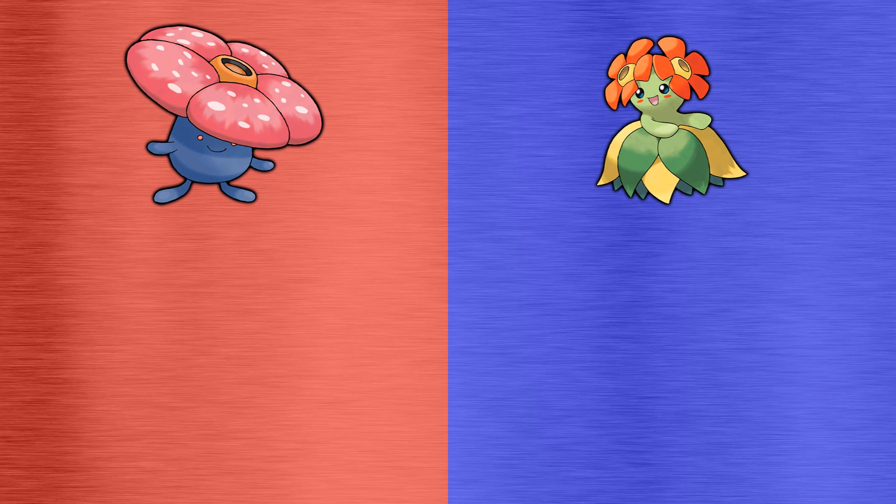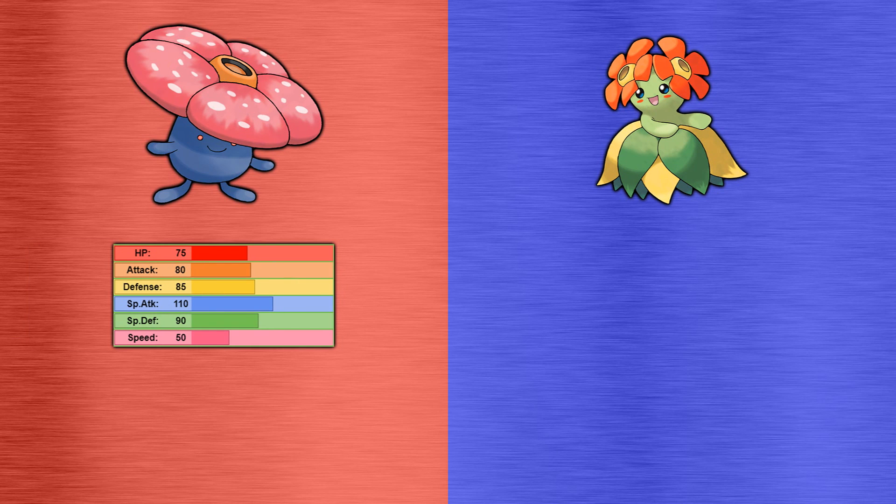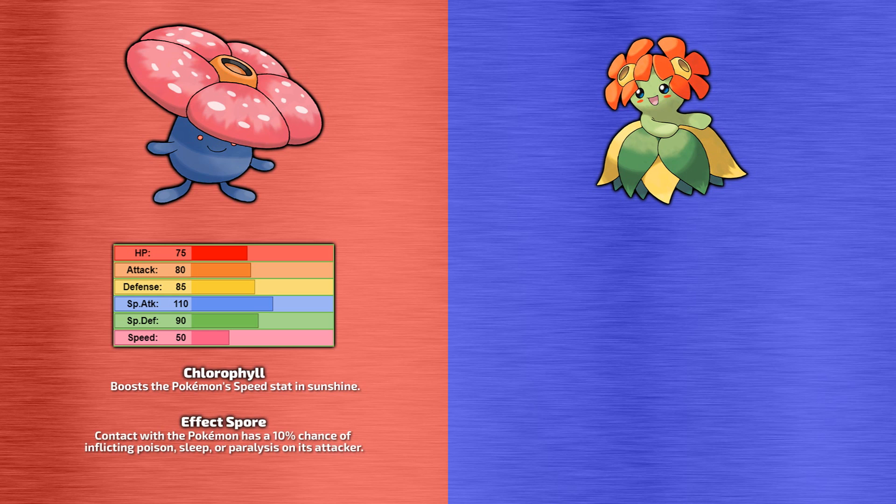Now let's take a look at the stats and abilities of these two Pokemon. Vileplume is a pretty standard special attacker with a brilliant special attack stat, coupled with decent attack, defense, and special defense, although it does have below-average HP and forgettable speed. Its primary ability is Chlorophyll, which doubles Vileplume's speed when it's sunny — great for a boost, but redundant unless you've built your strategy around setting up sunlight. Its hidden ability is Effect Spore, which has a 10% chance of inflicting poison, sleep, or paralysis on an opponent using a move that makes physical contact. While this can scupper an opponent, it's still a very situational ability — though I still think it's more useful to Vileplume than Chlorophyll.